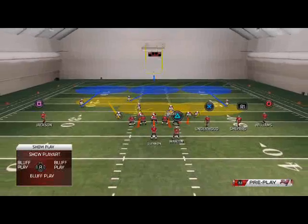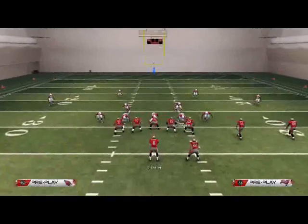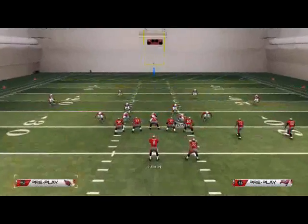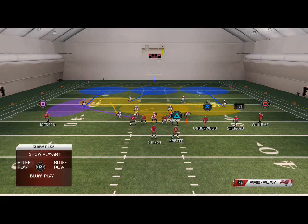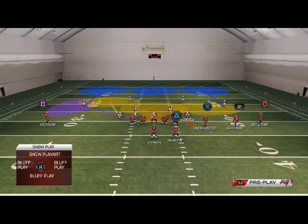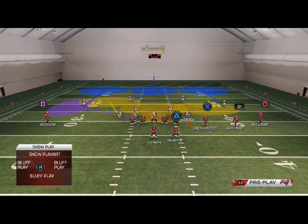As you see Dansby here — he's blitzing from depth, about five yards off the line of scrimmage, and then he comes in on a slant. We're also using our line stunts to occupy the two linemen on the left side, using Alexander to push his guy — the guard — back. And then Abraham is just occupying that inside lane.